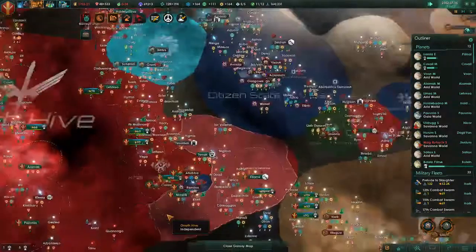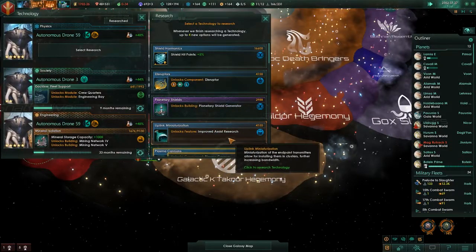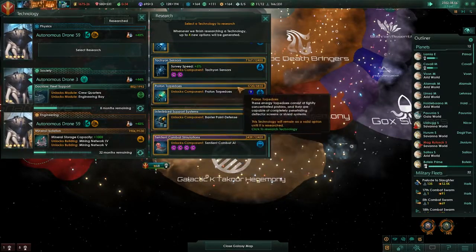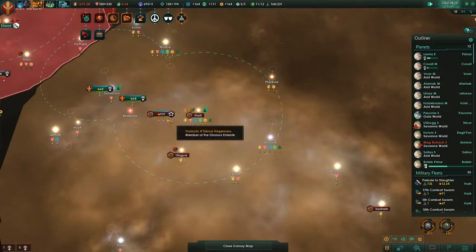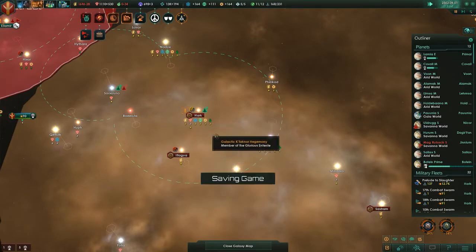They seem to be leaving. Okay, that's super good. I am very much down with that. What do we have here? Sentient combat AI — yes please! Are you coming to get me? I think you're actually coming to get me.